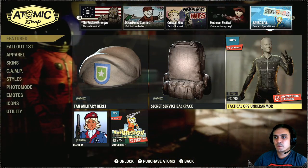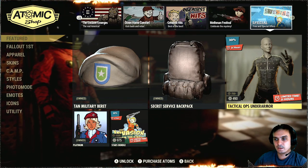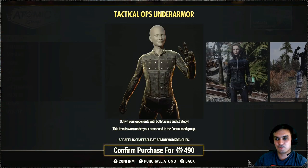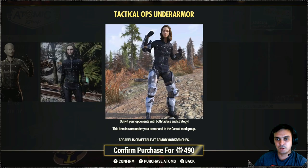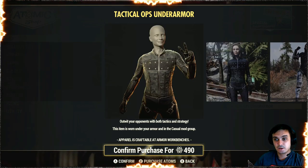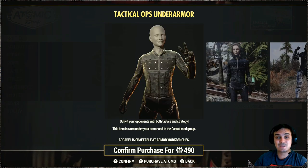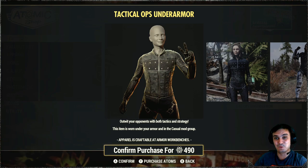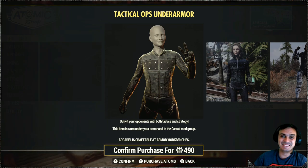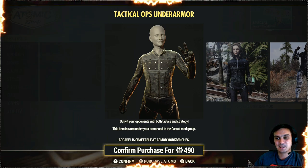All right, so the atomic shop, the special tab, and today we've got the Tactical Ops under armor, which is actually pretty cool. I was waiting for it to return but I was hoping for it to be with a little bit of a bigger discount to be honest. I was hoping for it to come back when I was playing nuclear winter and I had no under armor because in nuclear winter we have the blue suit, I had to take it off. So too late, I'm not spending my atoms on this thing.